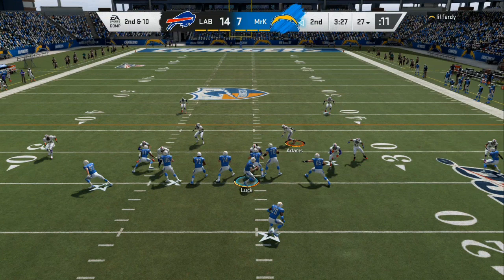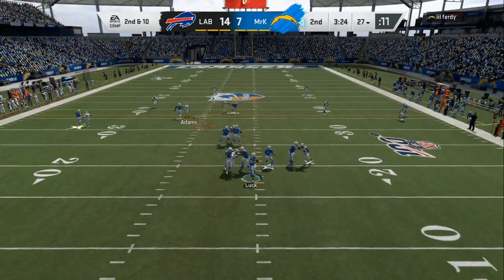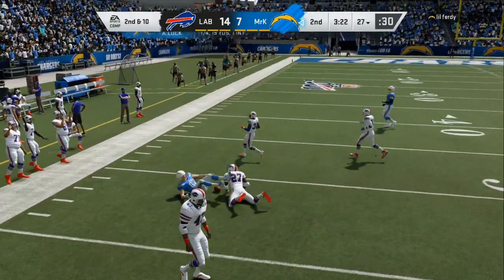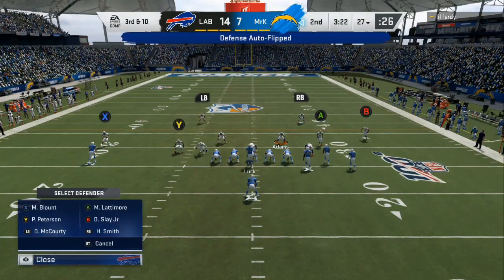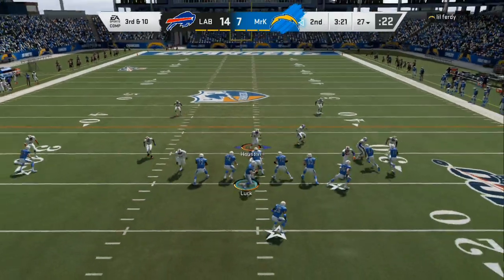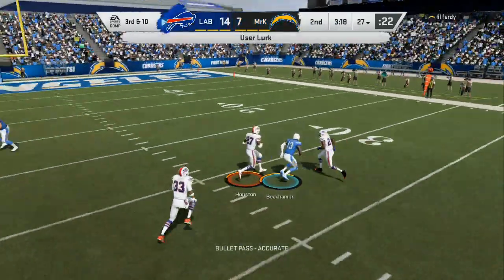Look at this — he is in the single back bunch. Remember earlier he was hitting me with that looping route. Now I go into my defense that I like to run, put pressure on him, and he's forcing passes down the field. So he flips it to the other side. Now I'm going to leave that route open and take the first route that breaks right there, and we get a pick six.